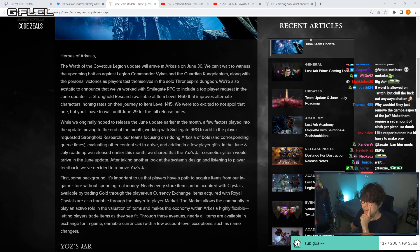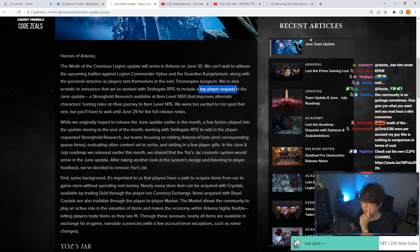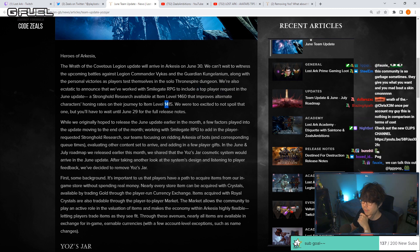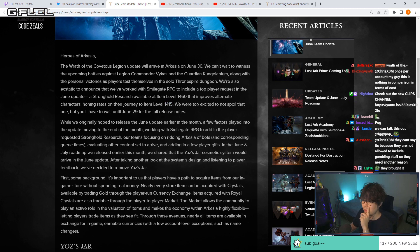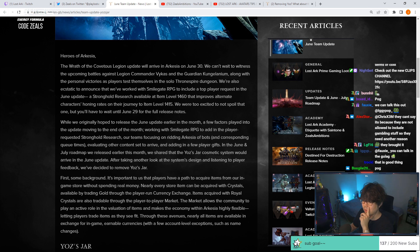They worked with Smilegate to include a top player request in the June update: a Stronghold Research available at item level 1460 that improves alternate character honing rates on their journey to item level 1415. So it ends at 1415. They were too excited to not spoil that one, but we'll have to wait until June 29th for the full release notes.